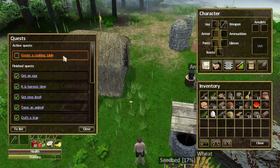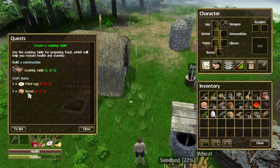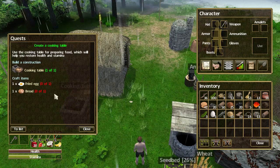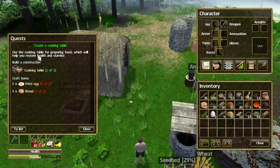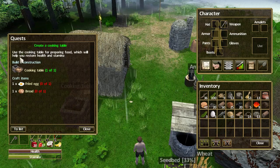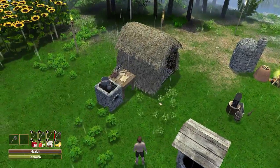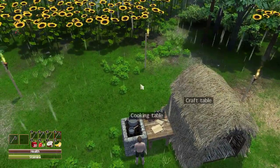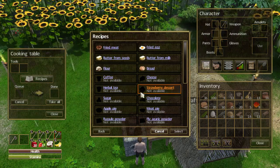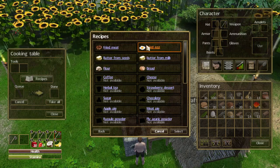Let's see what the quest tracker says. Create the cooking table - we've done that. Now we need to fry an egg and bake a loaf of bread. Up here it says use the cooking table for preparing food which will help you restore health and stamina - very nice. Let's go check this out. Cooking Table > Recipes - wow, look at all this stuff! We want a fried egg, let's do that.